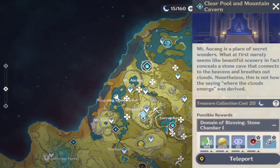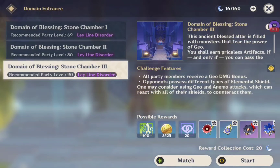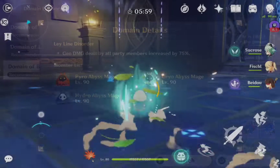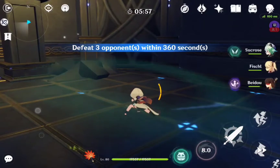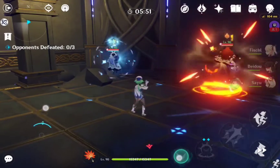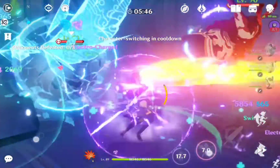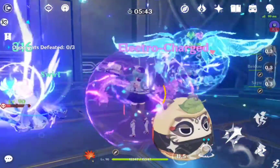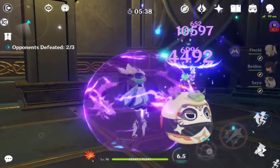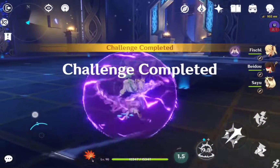Lastly, we have Clear Pool and Mounting Cavern Domain where you can farm Bloodstained Chivalry and Noblesse Oblige Artifacts. This is one of the easiest domains out there if you know the trick. There are two things you can do here. The easiest one is to simply bring Sucrose. As soon as you press Start, run towards one of the corners of the domain. This will lure the Abyss Mages to one spot, making it easy to deal with all their shields in one go when Sucrose's Burst gets infused with an element. I also threw Sayu in there for the extra Anemo particles so I can comfortably fill Sucrose's Burst. You'll also want an Electro character to help deal with the shield whose element got infused into Sucrose's Burst. With these two, the rest of your party can be whatever you'd like.